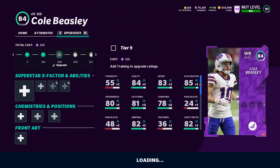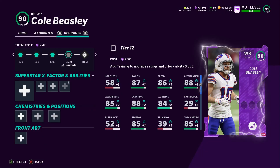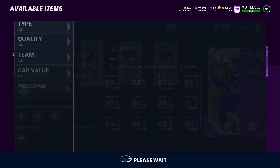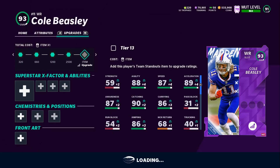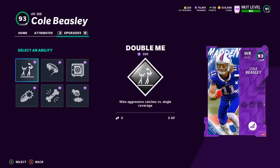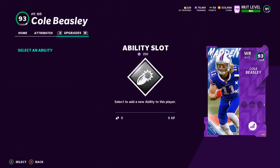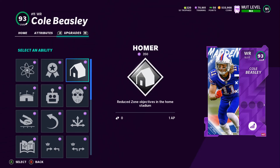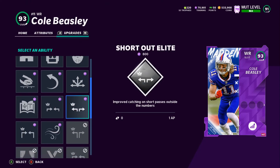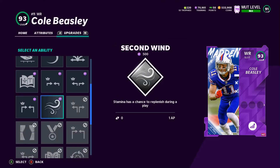I'm really excited about this Cole Beasley card — I've always been a big fan. I was really upset when they got rid of him because the dude was one of the most underrated players we had on the squad. So let's go ahead and see his X-Factor. He got Double Me, Rack Him Up, Max Security, Grab and Smash, Ankle Breaker, Yak Him Up. First tier abilities: Energizer, Clutch, Homer, Match Up Nightmare, Slot-O-Matic, Indoor Baller, Reach For It, Comeback, Route Technician, Short Out Elite, Short End Elite, Slot Apprentice, Mid End Elite, and Second Wind.